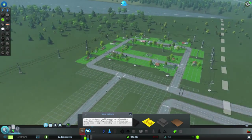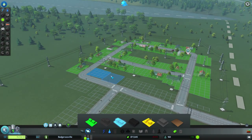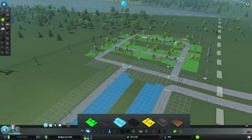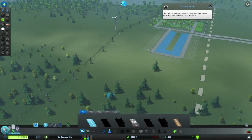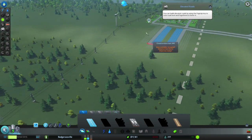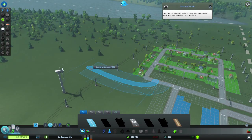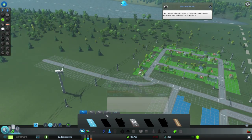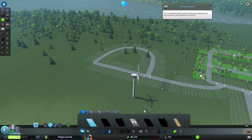So residential Badger-ass-ville is going good. What I want to do here is put some businesses here so they can go and shop around this area. These people are going to need some places to work. So I'm going to put a little bit of a bendy road just over here and make it like a little business park here. That looks pretty cool — looks like a D. Giant D.